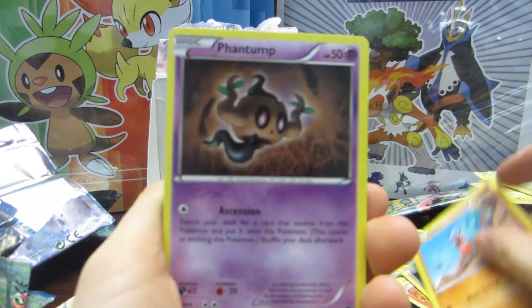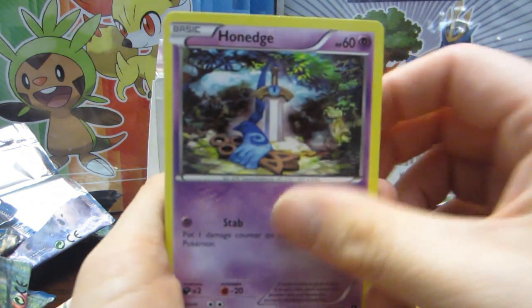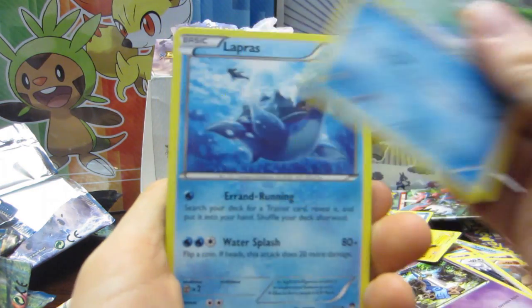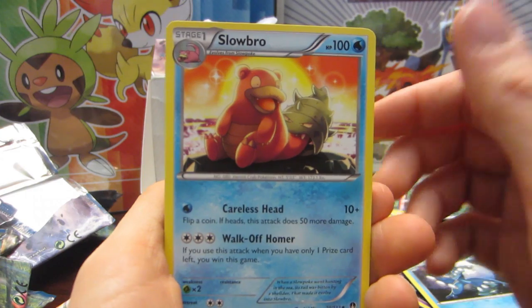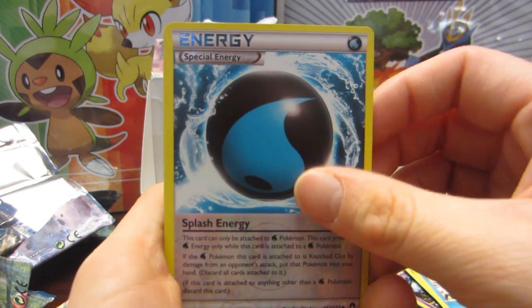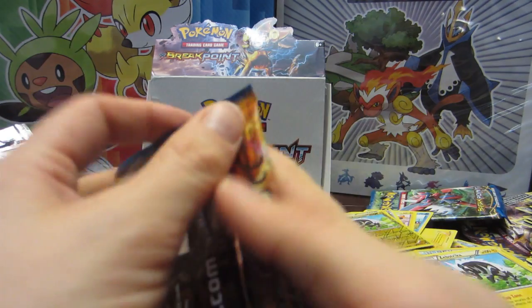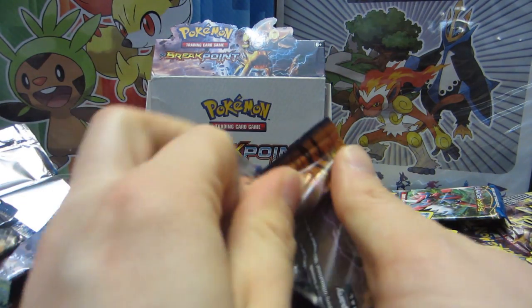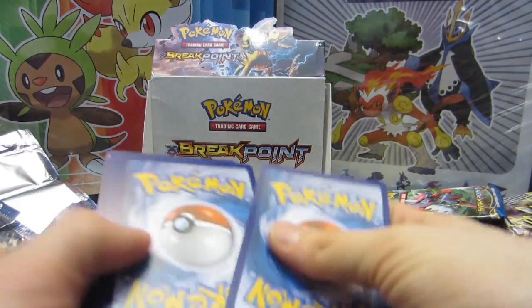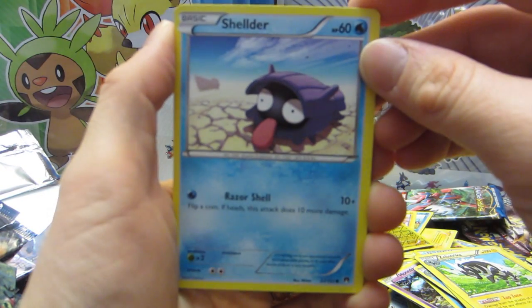I just can't even — a Girafarig, a Phantump, a Glameow, a Honedge, a Ducklett, a Lapras, a Frogadier, a Slowbro, a Splash Energy, and a Zebstrika — that Zebstrika the other time was actually rare. You can actually see in the background my piles are just — all the organization is completely gone. We had too much excitement — this is just broken.